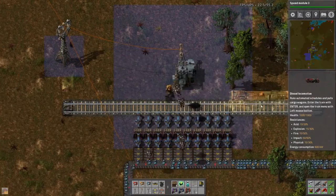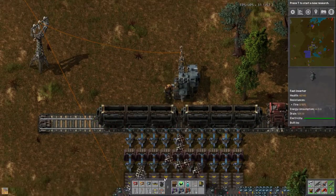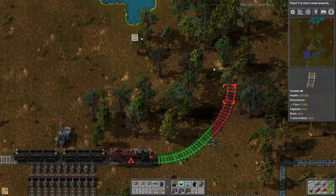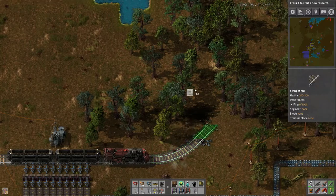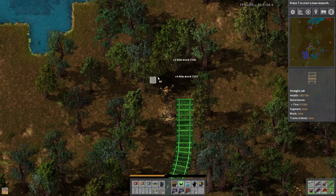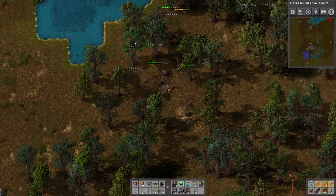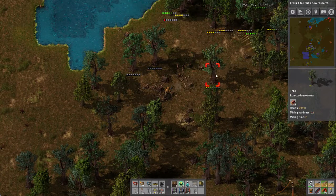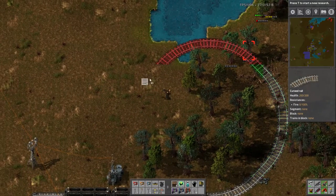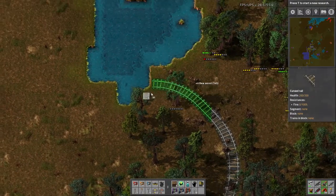Now we are going to place down our diesel locomotive — which looks like a battle tank. We're only going to place that many, and we are going to extend this track up here a little bit after we get rid of some of these trees. After we get rid of some of these trees with a shotgun — because it's always much more fun to get rid of trees with a shotgun, something you would never be able to do in real life.